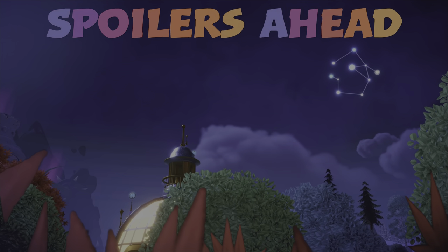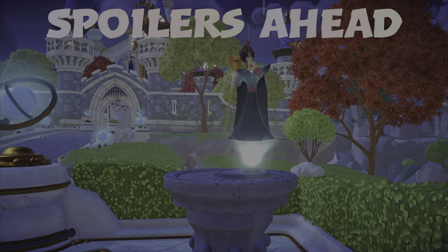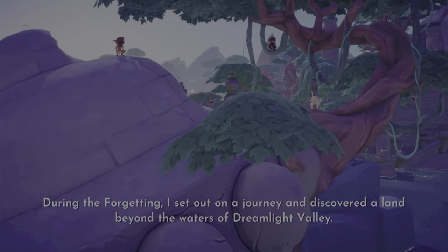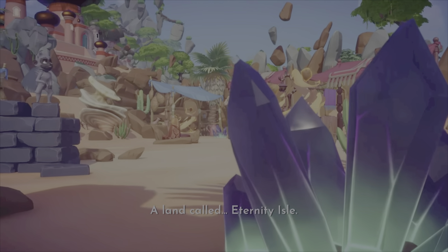Hey sunshines, spoilers ahead on the expansion pass. I'm going to go over how you get started with the expansion and get to the point where you can unlock Rapunzel and Gaston. So when you activate the expansion pass and buy it, Jafar will show up for you and you'll have to talk to him.